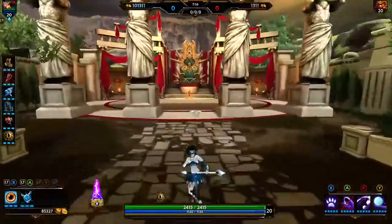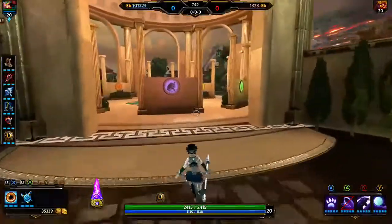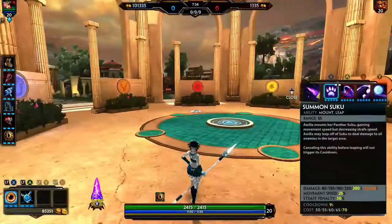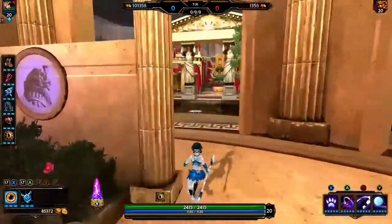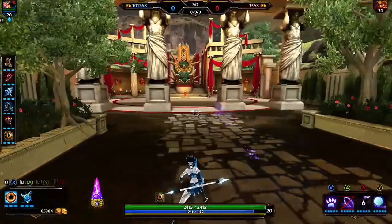Your two is Feather Step, which only works when you hit somebody. It has a chain attack progression — on the third hit it does 1.5 and then 2 times damage, so it does double damage on the third hit. Your three is a line shot — Suku shoots out and does damage.